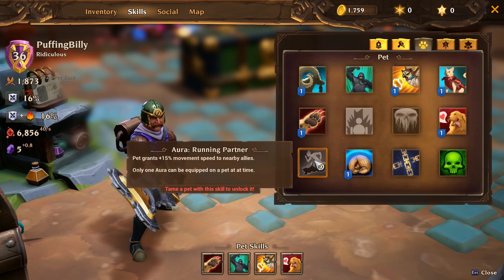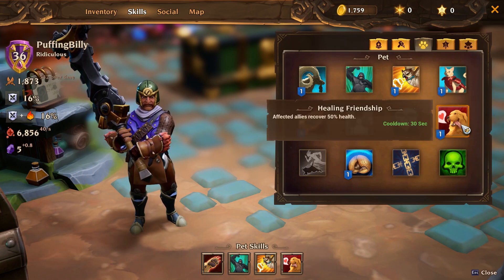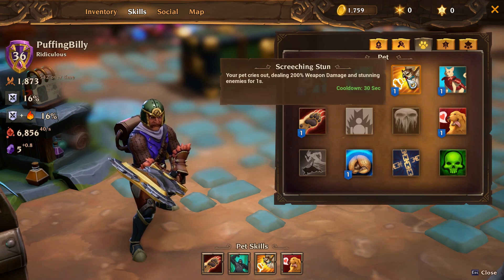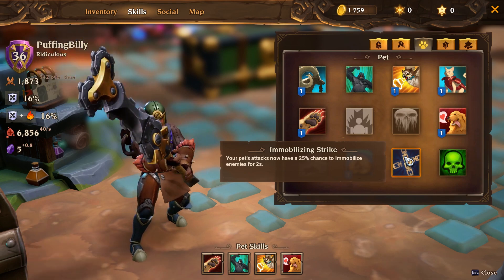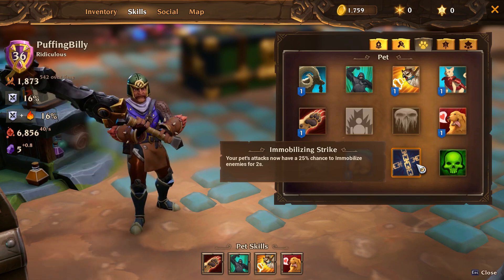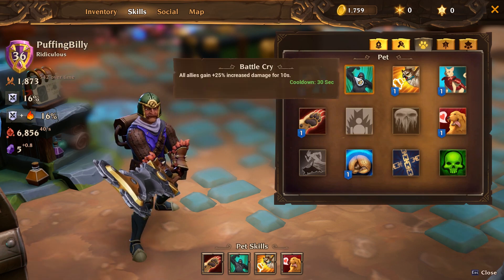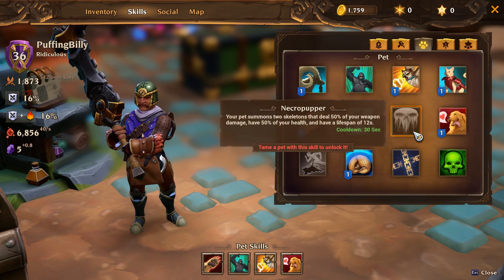Those three pet skills don't seem to be dropping for anyone — if anyone has gotten either of those three since early access started, do let me know, because people are complaining they are not getting those three. So maybe Running Partner you cannot get. I strongly suggest getting Healing Friendship — it can save you sometimes — and I do like Screeching Stun, especially knowing that you do extra damage to stunned targets so it's a good synergy. Ideally I would go for Deadlier Strikes, Battle Cry or Defensive Posture, then Screeching Stun, and then Healing Friendship — that's my ideal setup for this build.